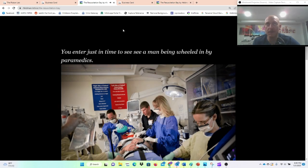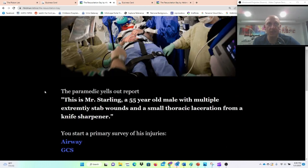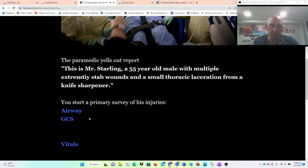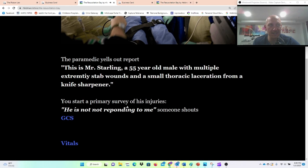You enter just in time to see a man being wheeled in by paramedics. This is Mr. Starling, a 55-year-old male with multiple extremity stab wounds and a small thoracic laceration from a knife sharpener. In order to see the different patient information, you just click on it. Somebody assesses the airway — it sounds like he's not responding. Let's get his GCS score.